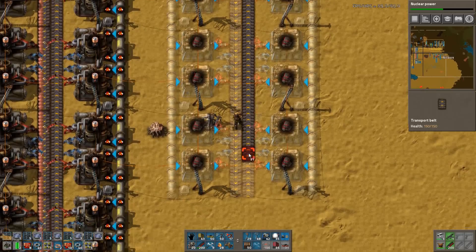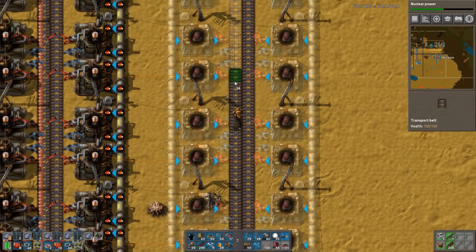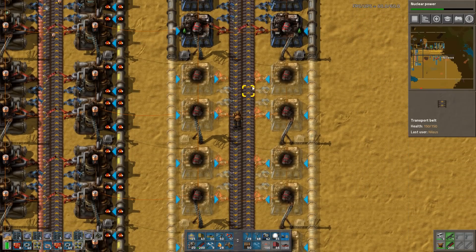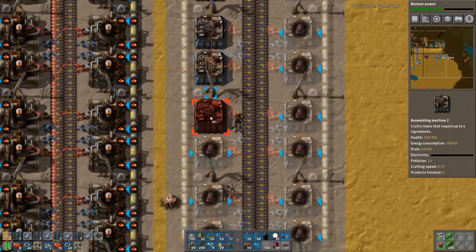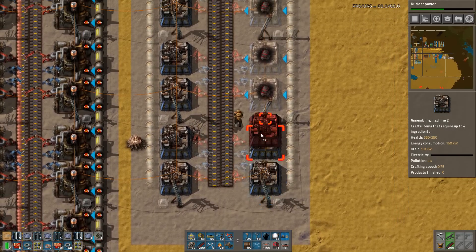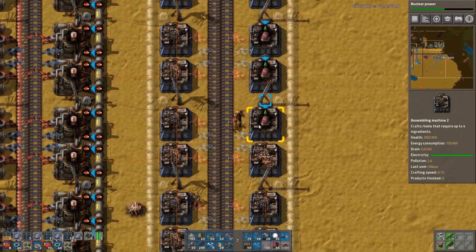Some people would say that now that I have sulfuric acid I should be focusing exclusively on getting blue circuits, because then I can get power. I don't actually mind having small ones for a bit - I should remember to upgrade them as fast as possible. But there are other things that I want more than that.